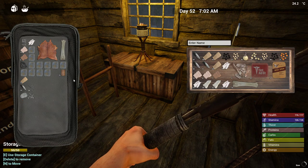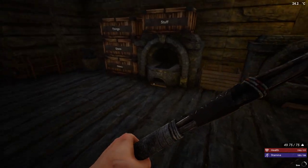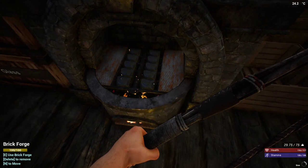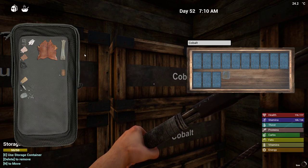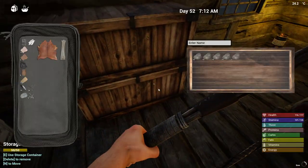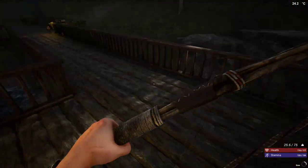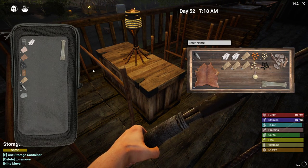I wonder if there's room for bark in there. And we can put the cobalt on the fire — most of it anyway. I'll go ahead and light that up. Did that light? Yeah, it did. And put the last of that in there. I've got just tons of stuff. Screws and nails. Awesome, because we need them.